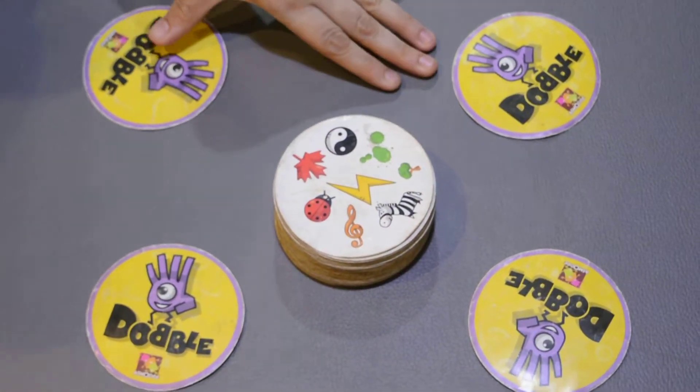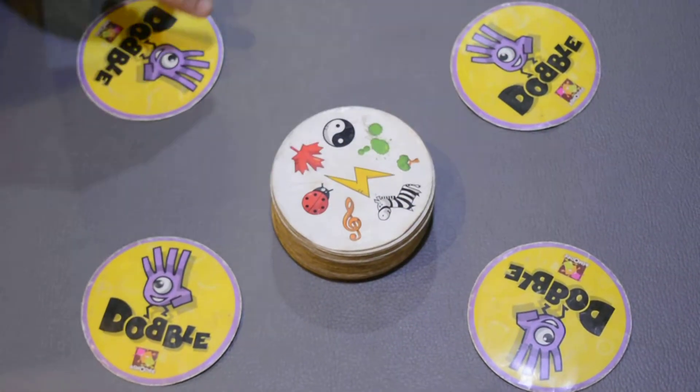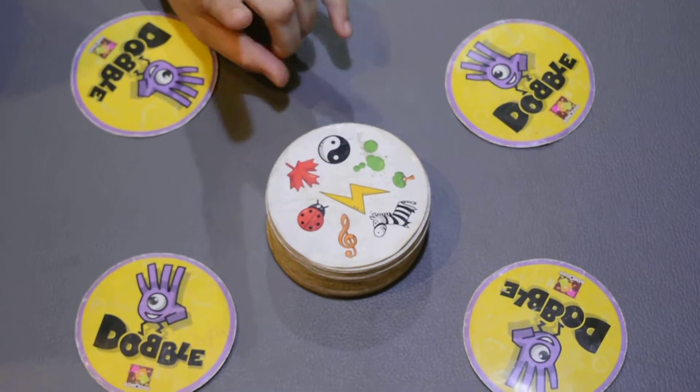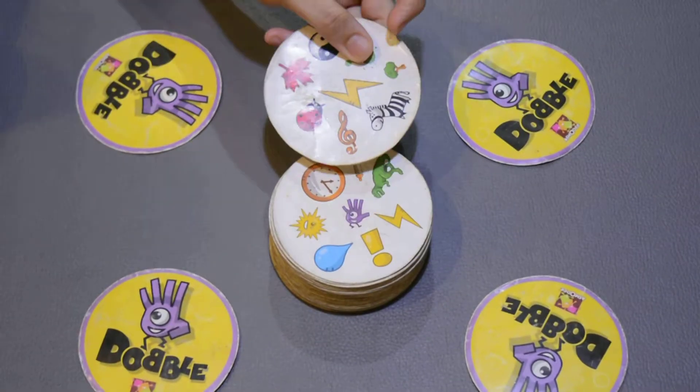The name of the game is Dobble and we are going to learn a version called Towering Inferno. We distribute one card for each player and there are 8 symbols on each and every card. There is at least one symbol matching in each and every card. For example, in this card it is the lightning bolt.